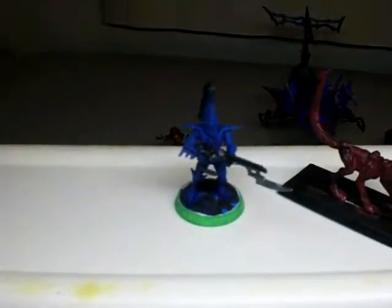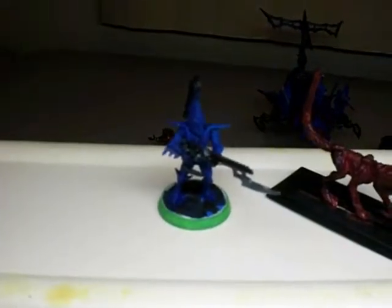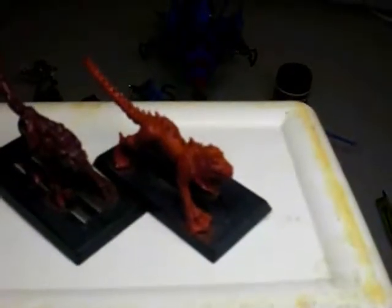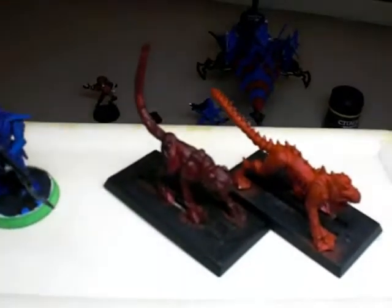So then I went back over with a highlight — I did try to dry brush some of it. There's still some of the wash there. Here's the warp beast with the wash. I still have to highlight the warp beast yet. Here's the base coat I used — that's the base red — and that's with the wash on it.